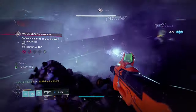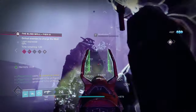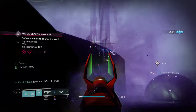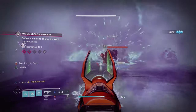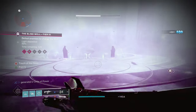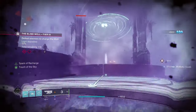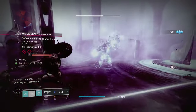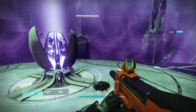There are also exotics that synchronize with this whole Harmony situation pretty well. A good example is the Shards of Galanor, which works with Blade Barrage. It will basically allow you to immediately use the super again after every single kill with the super. It's pretty crazy, but you have to see it in action for it all to make sense.